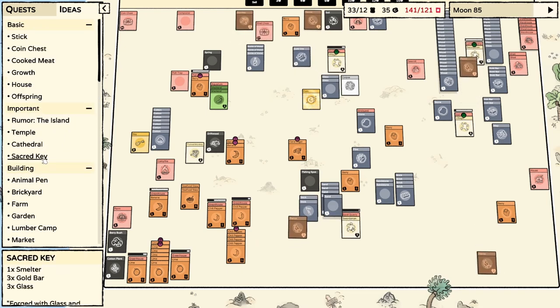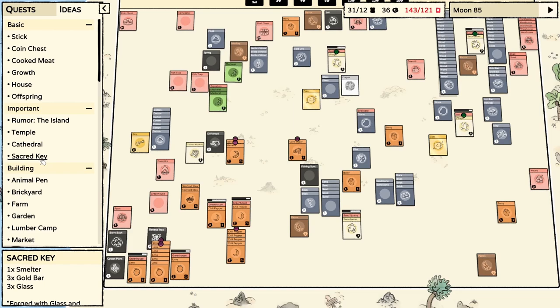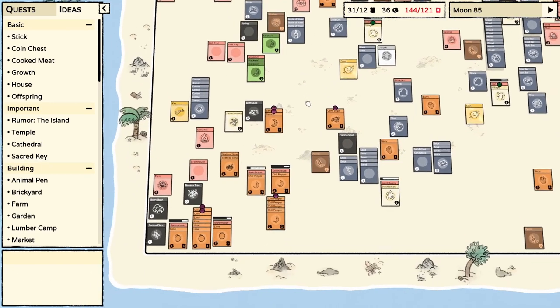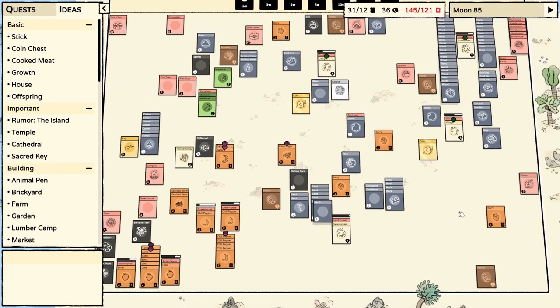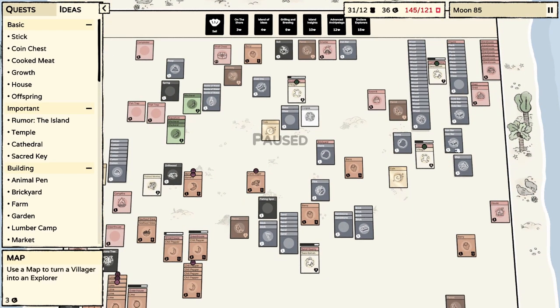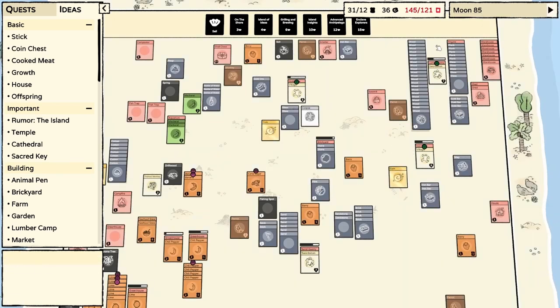Temple, sacred key. Smelter — three gold bar and three glass. We don't have a sacred chest, so that doesn't matter. I feel like that's something we're gonna need if we want to make use of the cathedral. We are like a hundred percent over-encumbered on our cards, but we just got our last brick.